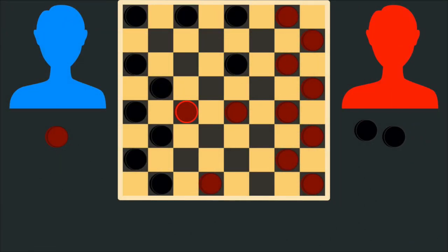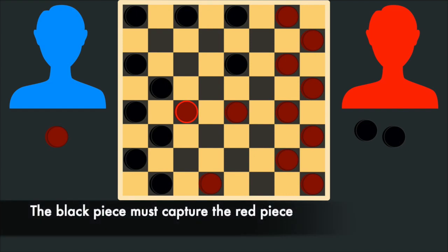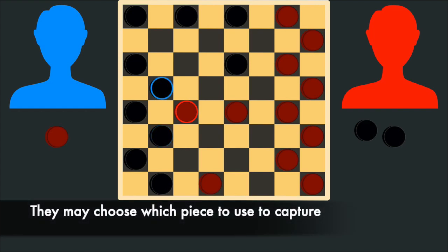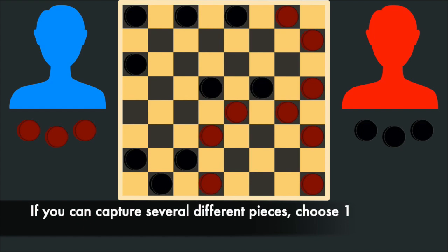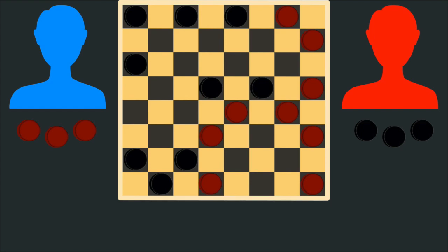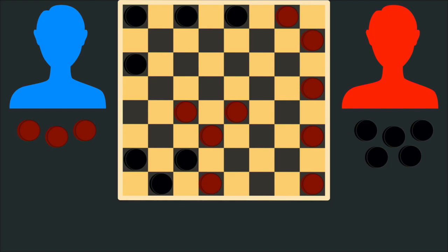If there are several ways to capture, that player can choose which way they capture. So the player using the black pieces must capture this piece, but they could either capture it with this piece or this piece — the player can choose which one to use, but they must capture on their turn. If a player can jump several pieces and continue moving in a forward direction, they must make all of the jumps and capture all of those pieces. If a player has multiple captures they can make, they may choose which one they actually make. So the player using the red pieces could capture this piece, or this piece, or they could use this piece to jump these two pieces. The player may choose which jump they make and are not required to make the move that captures the most pieces — they just must make one of these possible captures on their turn.